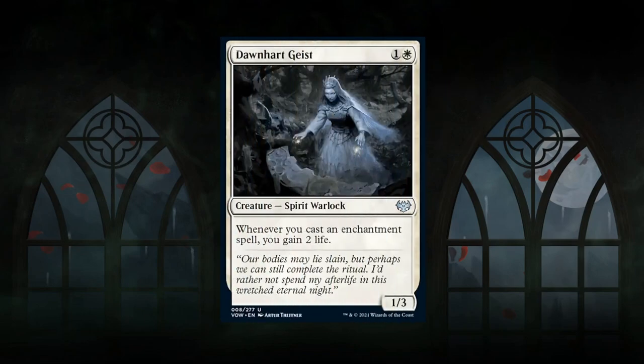Next is Dawnheart Geist — a 2-mana 1/3 spirit warlock at uncommon. Whenever you cast an enchantment spell, you gain 2 life. This plays well in the blue-white Disturb archetype where most enchantments come from Disturb. A 1/3 does a reasonable job on defense and can passively gain life, which helps in racing situations with blue-white's many flying creatures. Outside of blue-white you won't really want this card. Gets a C — should make its way to blue-white drafters but not a card to prioritize.